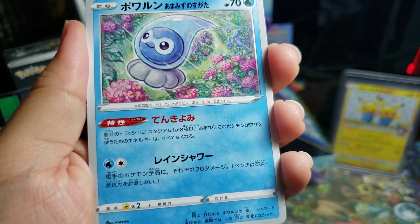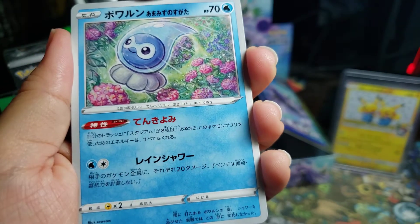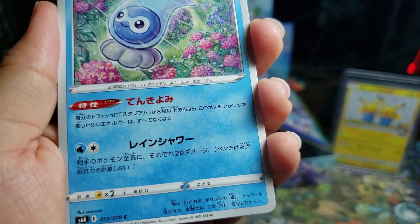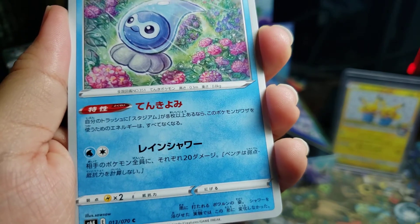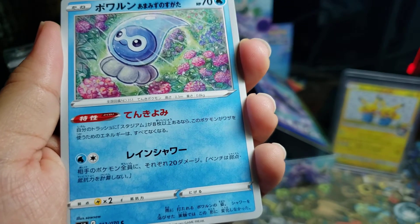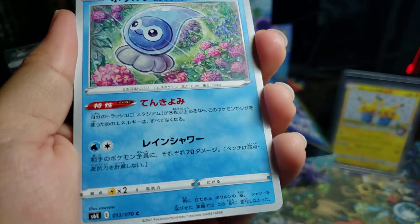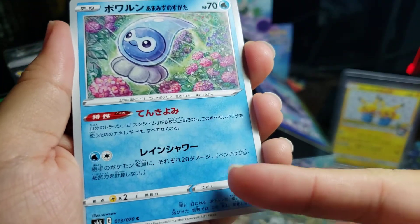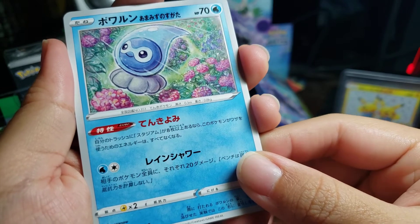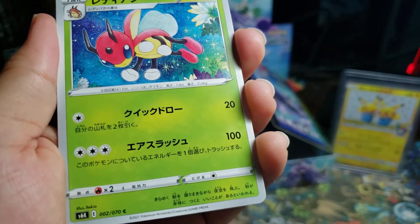And then we got the Castform water version. I was looking at some YouTube videos and there is a deck to play this. Who would have thought — there's a way to just toss eight stadiums into your discard pile so that you can deal damage for no energy. Interesting.